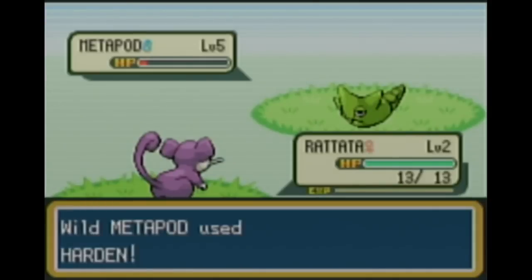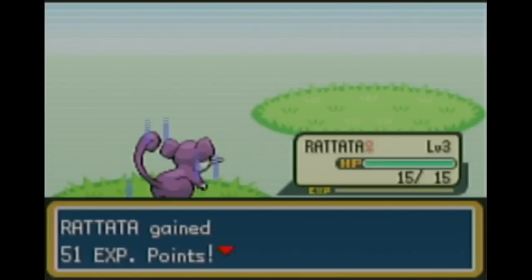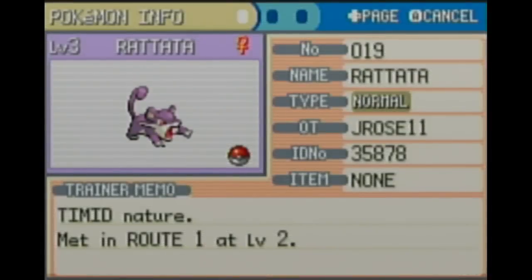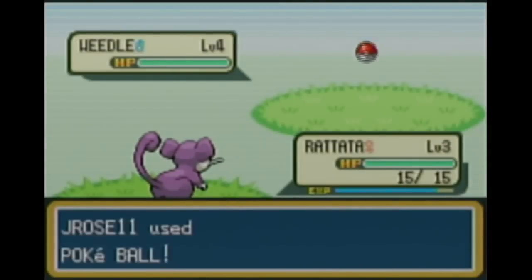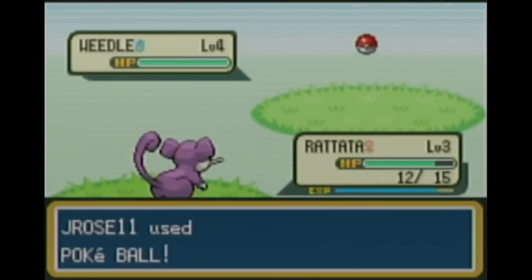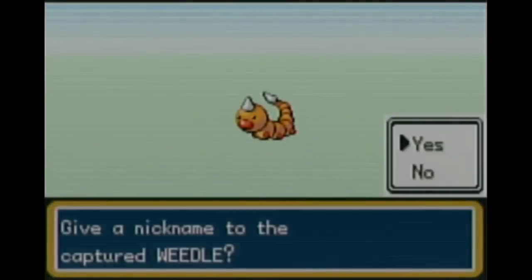I didn't realize I wasn't going to use that first Rattata. A good way to grind experience with low-level Pokémon is to KO the Metapod and Kakuna you run into in Viridian Forest. That's when I realized my Rattata had Run Away. I looked it up and confirmed you can get Guts in Gen 3, so I went back to catch a new Rattata. This is the Weedle I use — I only catch one. Something unfortunate will happen rather soon, but I'll train them up and continue.